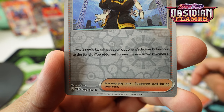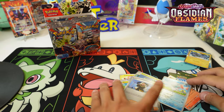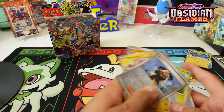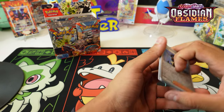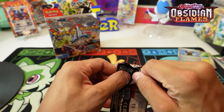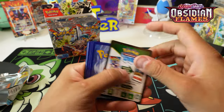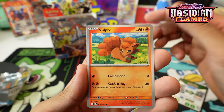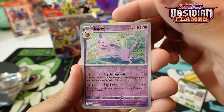Really cool - Ulterior Rhyme and Entei in the back. There's a really cool new trainer: you draw three cards and switch out your opponent's active Pokémon - they choose what they want, but I can see that card being used. The big chase is the full art Charizard. I wasn't able to get the Pokemon Center exclusive ETB - they sold out too quick.